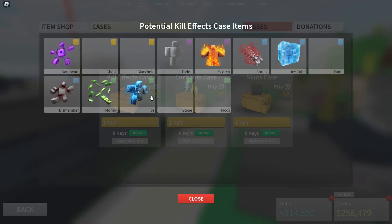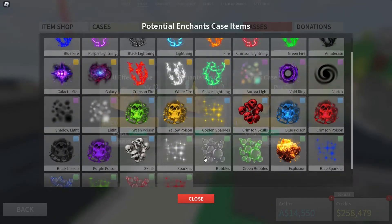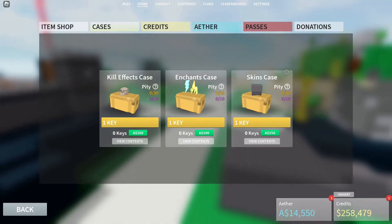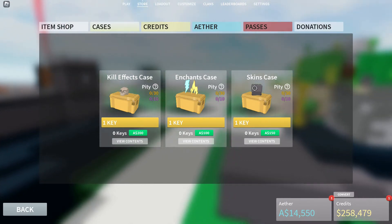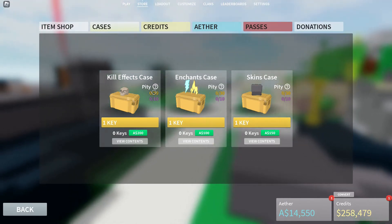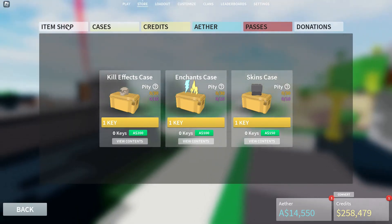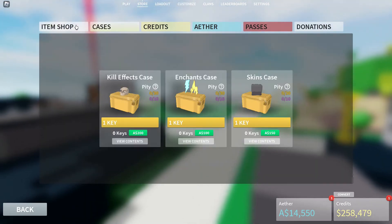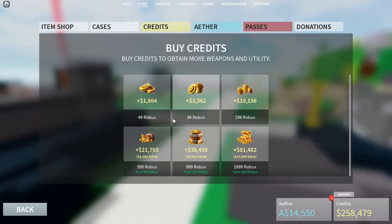There are only a few kill effects, then more enchants, and the most are skins. These are all the skins in the game basically — it's all luck-based. In the item shop you don't know what you're going to get for that day. You can also just buy credits, but I don't recommend that.